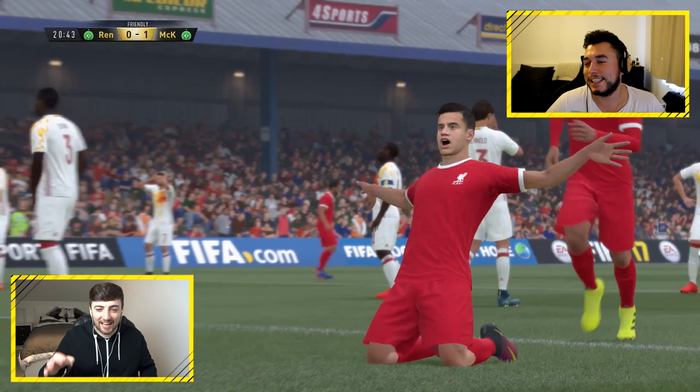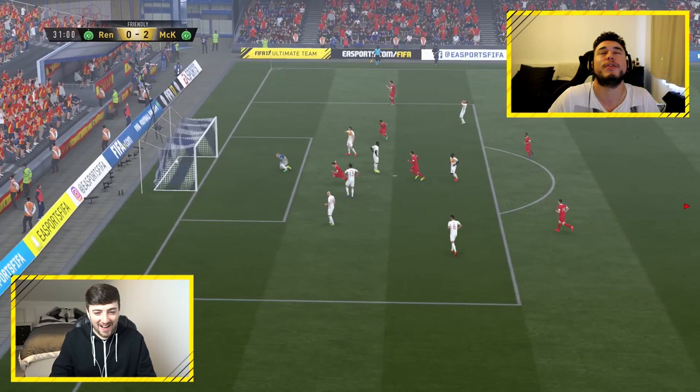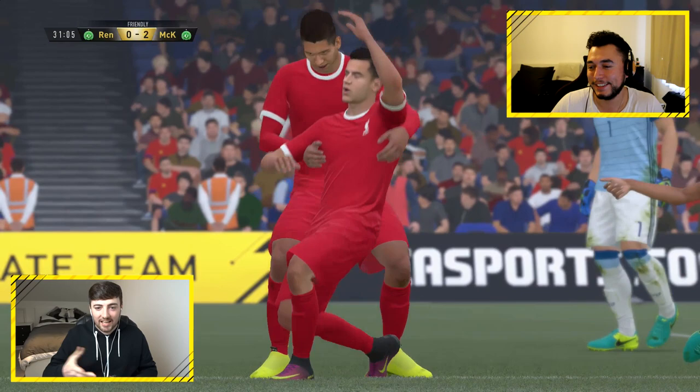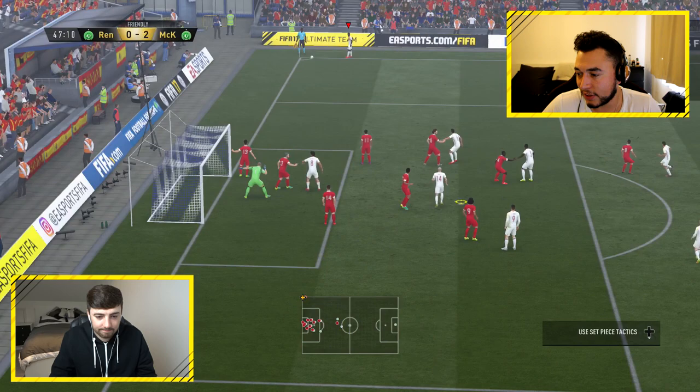Coutinho special — good goal! That is literally all he does in real life as well — shifting onto his right and scoring goals like that! This guy here needs to stop going up so far. Cut back incoming — 2-0! Coutinho is just loving it down that left wing. He's carving it! I've got his 88-rated card but haven't even used it yet. Very good there from Perrin — could have done with him on my team.